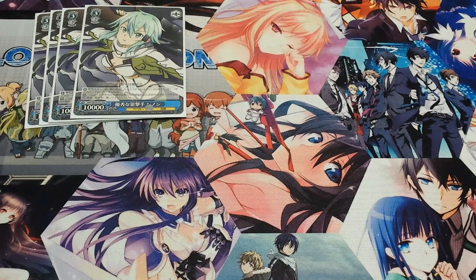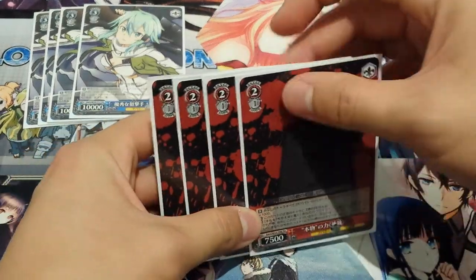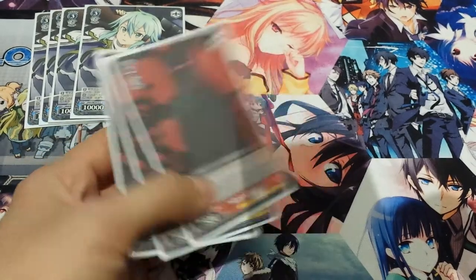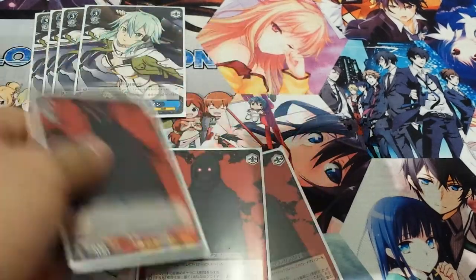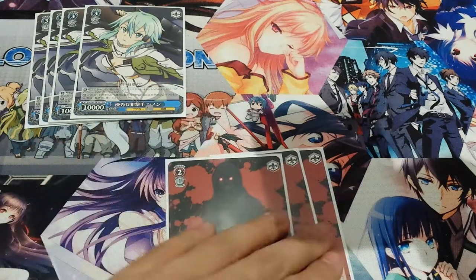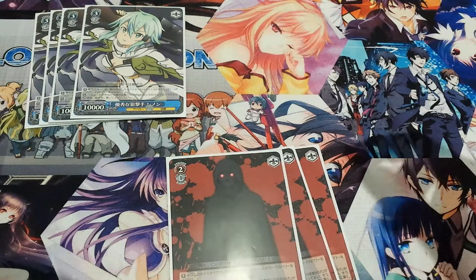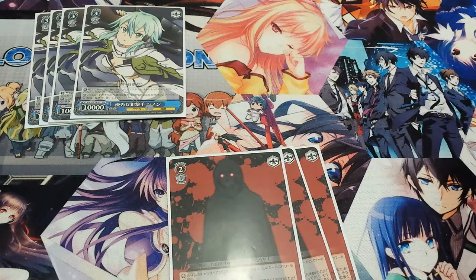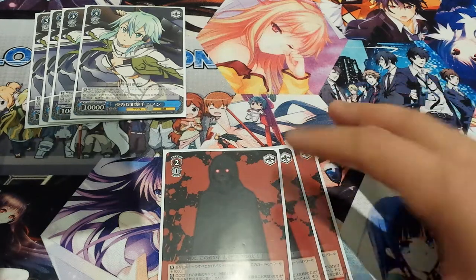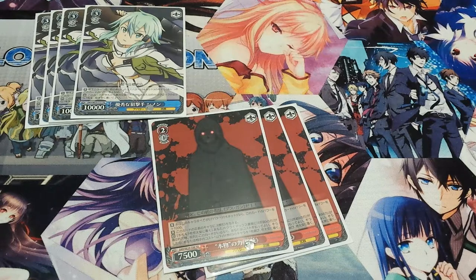We run four Death Guns tied to one climax combo. His ability is he gains plus 1,000 if all your other characters are avatar, net, or weapon. On top of that, the character facing in front of him gains the target trait, which is a very important thing to have in this version of the deck.